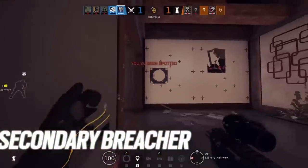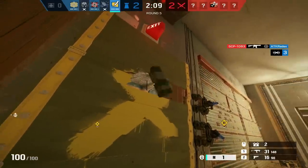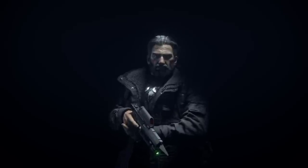Ubisoft has added a ton of secondary gadgets to the game, with the game at the time of recording having a total of 14 secondary gadgets to choose from. Today I'm going to be going over all 14 of the secondary gadgets in Rainbow Six Siege and tier listing them, starting from D tier and moving up to S tier.